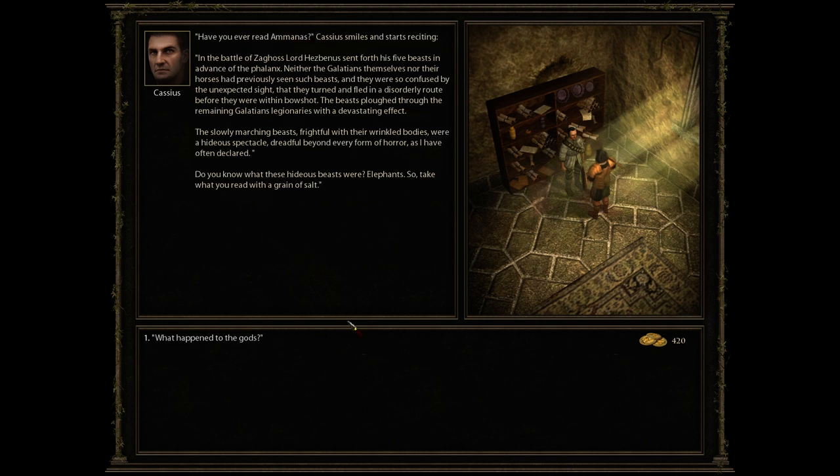In the Battle of Zagos, Lord Esbanas sent forth his five beasts in advance to the Phalanx. Neither the Galathians themselves nor their horses had previously seen such beasts — they were so confused by the unexpected sight that they turned and fled before they were within bow shot. The beasts ploughed through the remaining legionaries with devastating effect. Slowly marching, frightful with their wrinkled bodies, dreadful beyond every form of horror. Do you know what these hideous beasts were? Elephants. So, take what you read with a grain of salt.